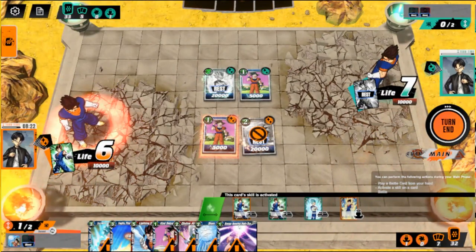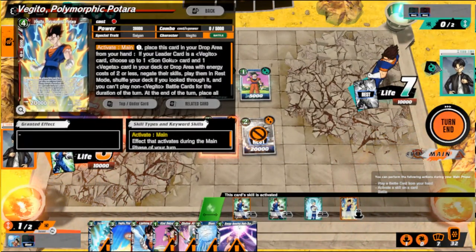Why did he only play Goku? Is there no Vegeta in our deck with cost? Place the card in the drop area from your hand — if your leader card is a Vegito card, choose up to one Son Goku card and one Vegeta card in your deck or drop area with energy cost two or less — unless you get their skills played in.